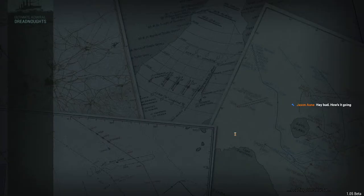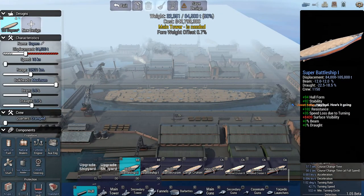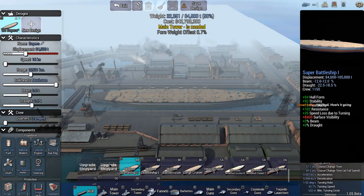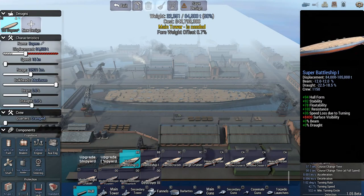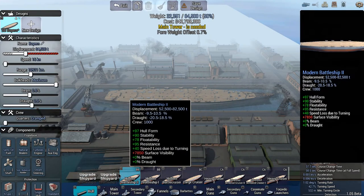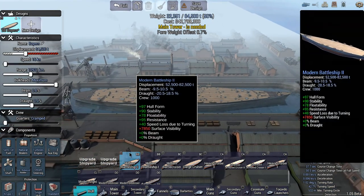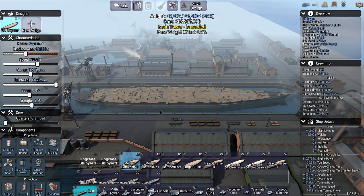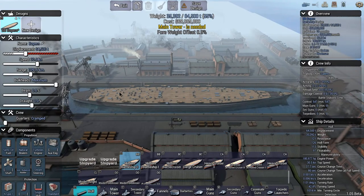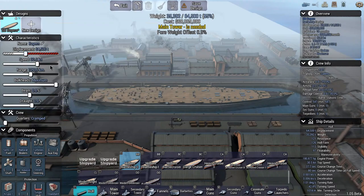Ship design time — let's start new designs. We cannot build Battleship 1 and Battleship 2 super battleship hulls without upgrading shipyards, but we can build a Modern Battleship 2. Maximum tonnage is 64,500 tons. Setting speed to 30 knots, which is pretty doable for this era — about what the Bismarck was capable of.